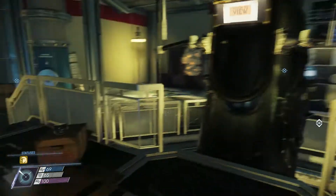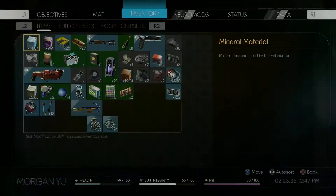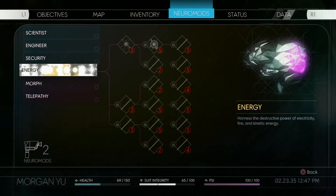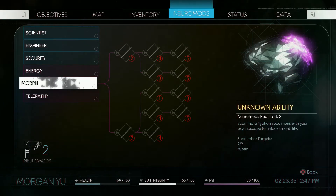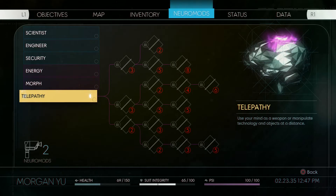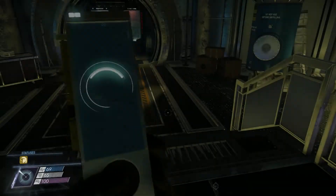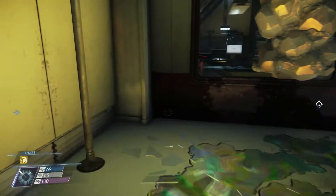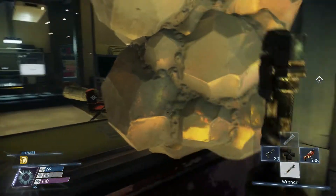Let's go ahead and see how many neuromods we have - we only have two. But by the way, if you guys wanted to see the alien abilities - they're science skills. Energy, morph, and telepathy. Okay, that's kind of magic. Well, a lot of people would argue that telepathy is not magic - that it's within the realm of science. And we're going to scan before we go into any of these.